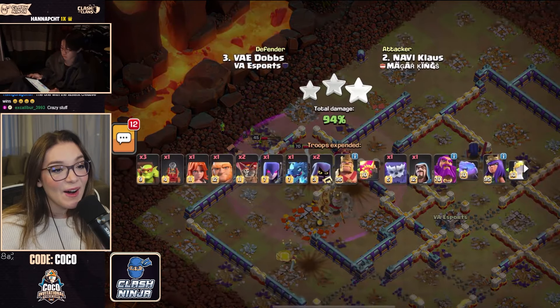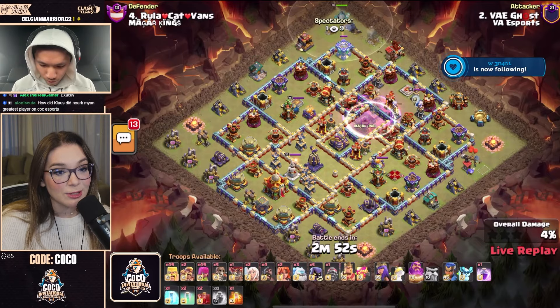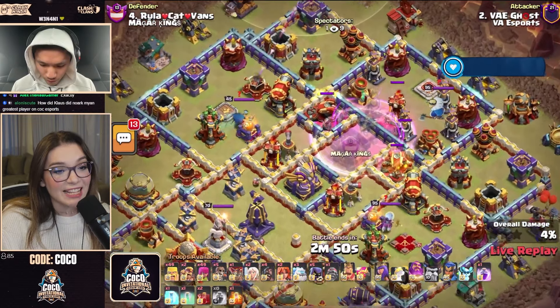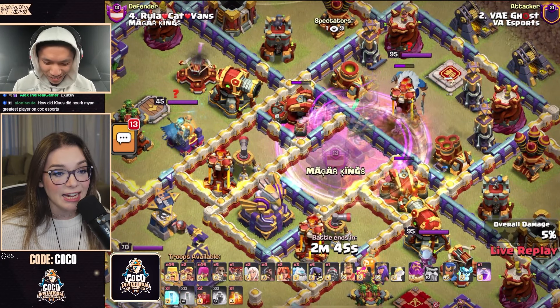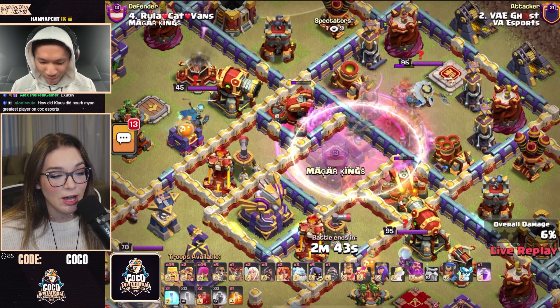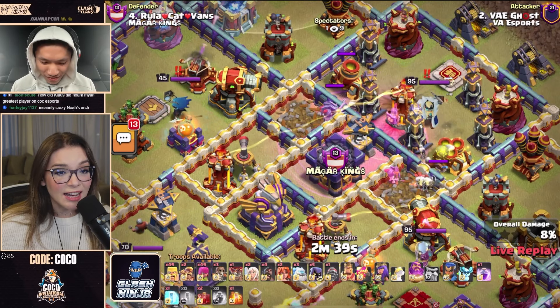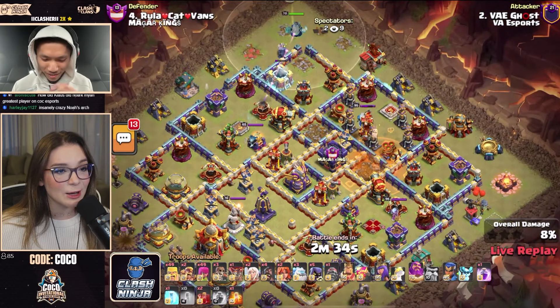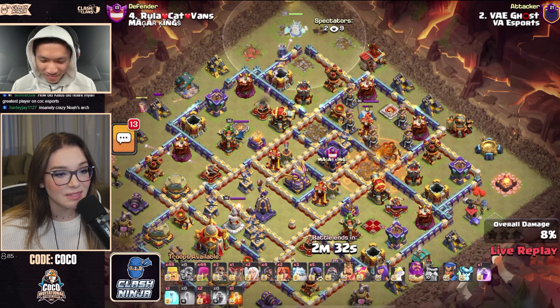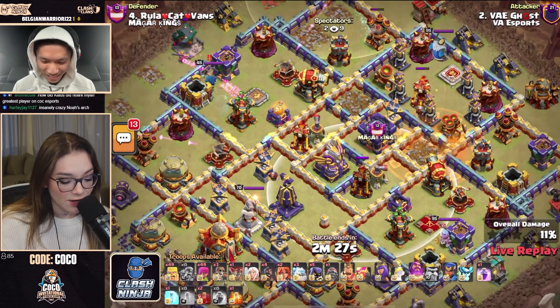Ghost is in, and he brought a Barch. He's also got a Skelly Donut, and he's going for three major defenses — the double Scattershot and the Multi-Inferno. Dropping them in hot — the Multi-Inferno, he made the Multi-Inferno invisible. It will stay up. That is unfortunate because there's not much splash damage left other than the two single Infernos, and the Monolith, the Eagle Artillery, is going to do a lot of damage from the heart of the base. We really need that Multi-Inferno down.